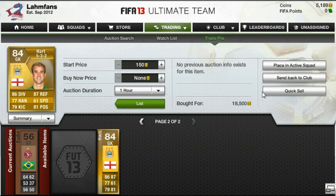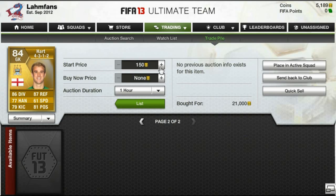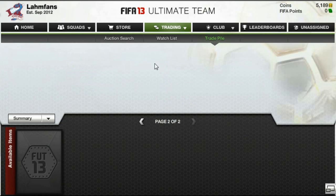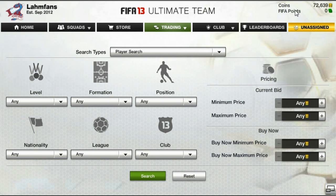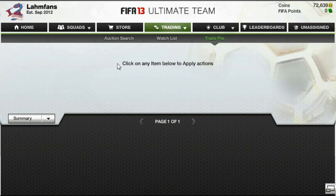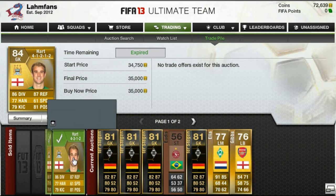For example, this Joe Hart for 18,500 coins — it was absolutely ridiculous, I couldn't believe my eyes when I saw that. And then almost next to him another Joe Hart for 21,000 coins, which was once again even more ridiculous. Their average price was somewhere between 35,000 and 40,000 coins, and they sold within the next 10 minutes. That was probably the quickest profit I ever made on the web app.